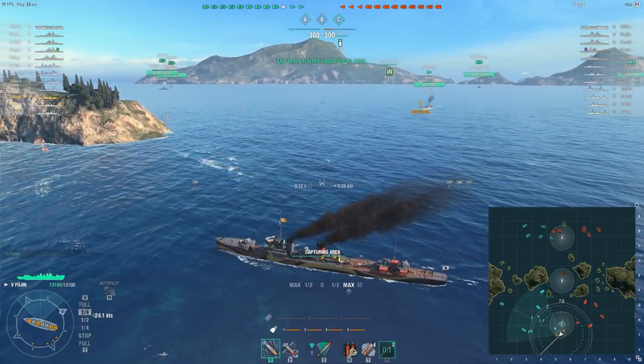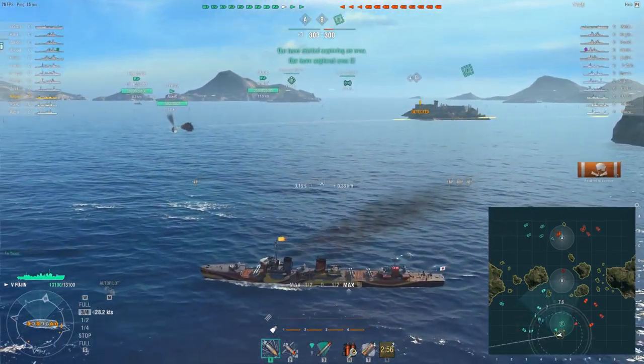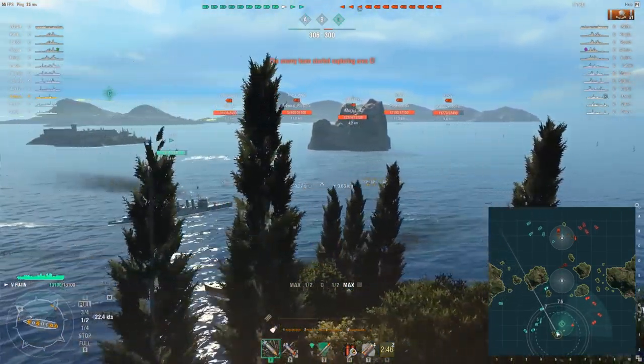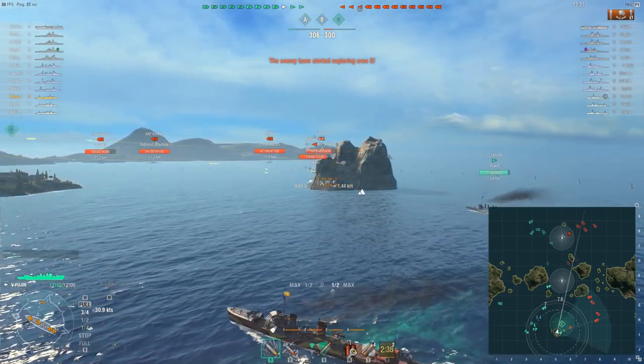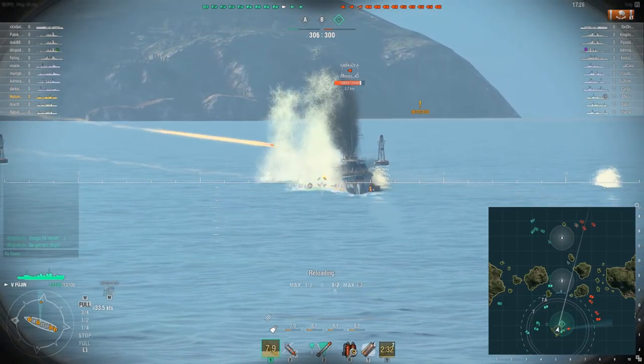We're going to see how well it works out. I haven't sent my torpedoes — the kid off pulled back. Enemy Kamikaze R is spotted. The Clemson sends his torpedoes, and it looks like he wants to send the other side. Early tier U.S. destroyers have torpedo tubes on both sides of the ship. And is he going to get him? Oh, he dodges — that was a good dodge.